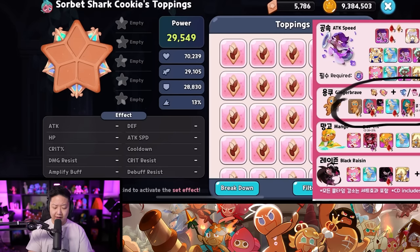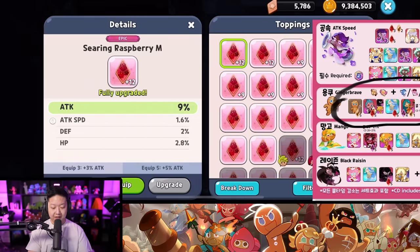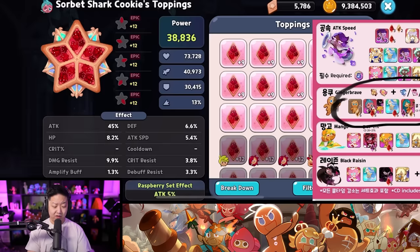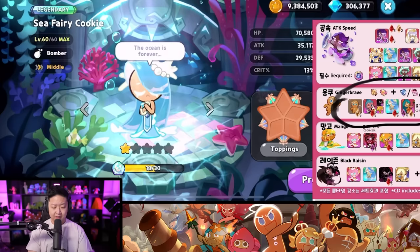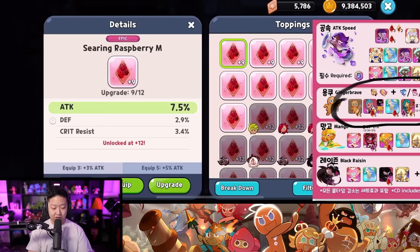Let's do this right with Sorbet. Sorbet needs attack - need some harass berries. I already have level 12. I'm not going to try and min max this because these are probably my leftover toppings. They're already level 12. And Seafairy needs attack as well. These are level nine. I'll take them. They're probably my flops that I didn't want to get to level 12.